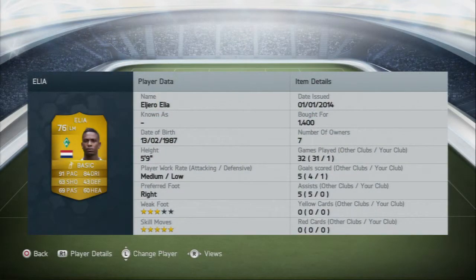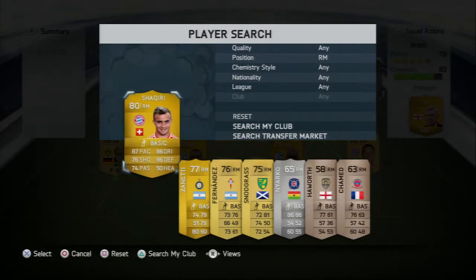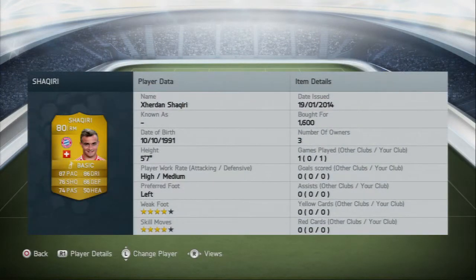At left mid we have Ellier — you don't really need to say anything about him. He's got five-star skills and he's really fast. His shooting does let him down at times; you might try a finesse shot and it'll go horribly wrong, but that's Ellier for you.